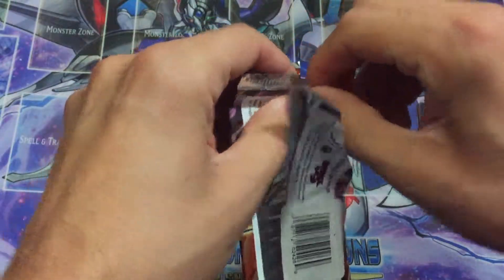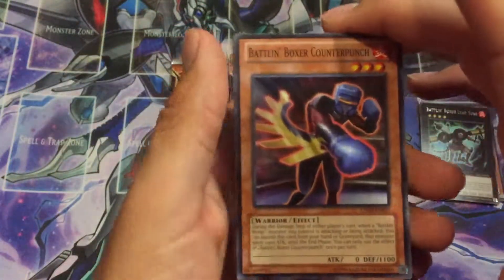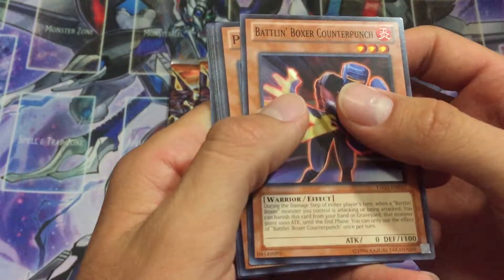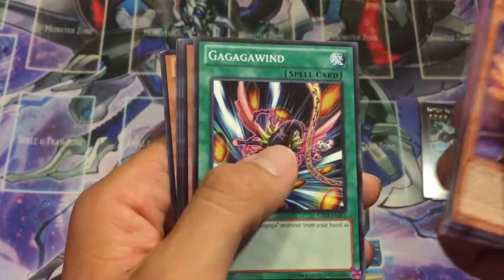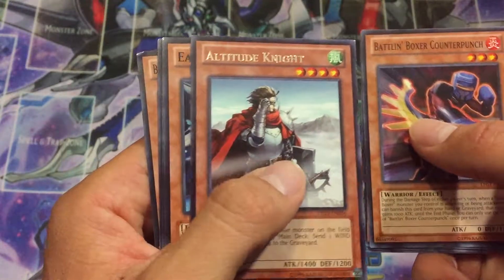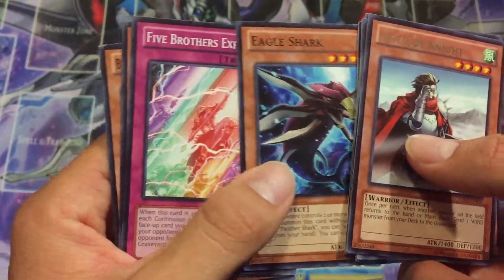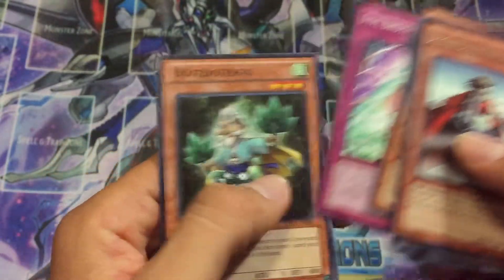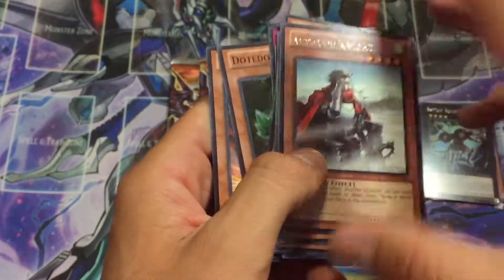All right, then we're starting off with another Batlin Boxer — Batlin Boxer Counterpunch, very annoying hand trap. Then Panther Shark, Aerial Recharge, Gaga Got Wind, Altitude Knight, and just Eagle Shark. I almost thought that was a super for some reason. Five Brotherhoods Explosion, and then Burner the Dragon Ruler of Sparks.